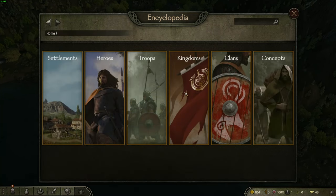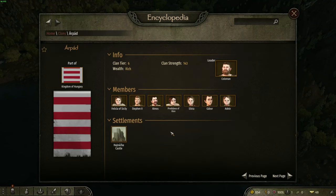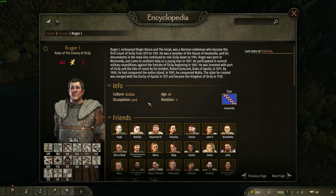Another feature we're using is the ability to have a unit of a different culture within a kingdom, either as a spouse or a family member. For example, in the Kingdom of Hungary within the Arpad clan, we have Felicia of Sicily, who was Sicilian but actually married to Coloman — she's the daughter of Roger I, our ruler of the County of Sicily. So all those relationships we've tried to keep intact as best we can. There are some errors and some units have the incorrect culture, but we are getting those as we find them.